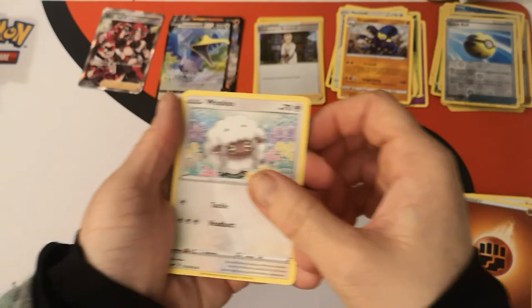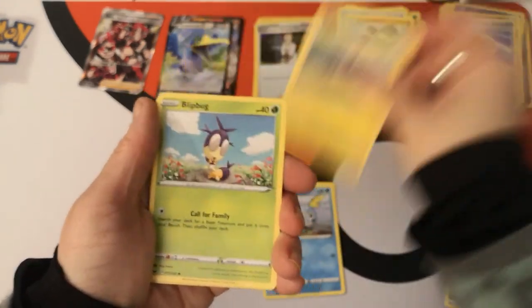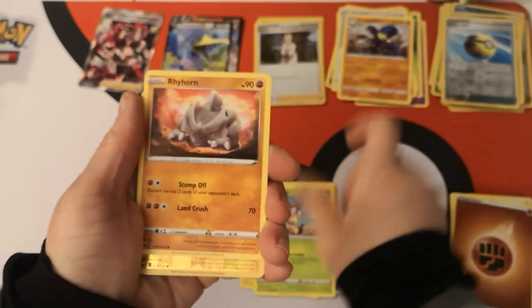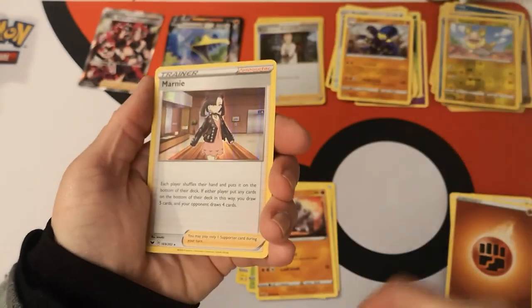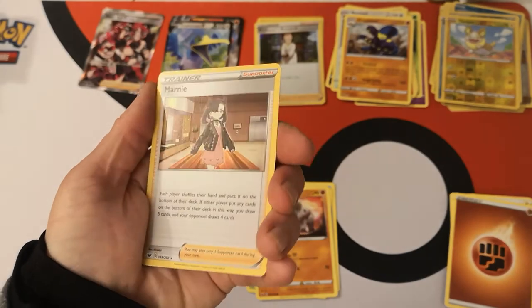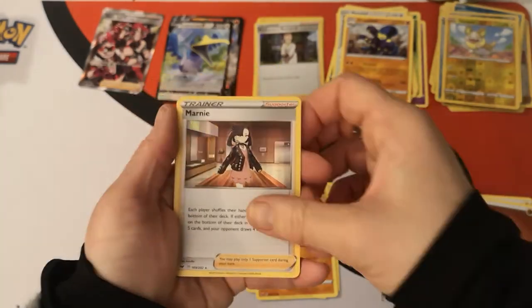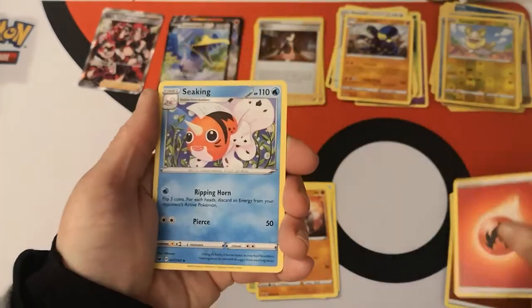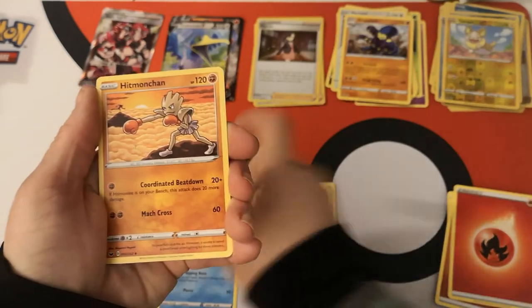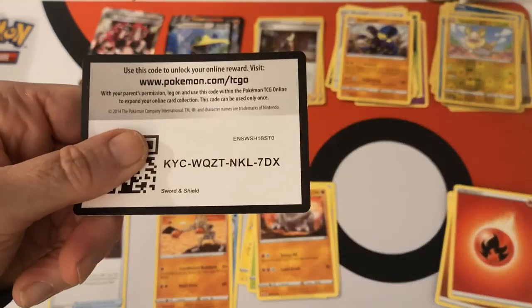We have a Wooloo, Sobble, Pincurchin, Blipbug, Raihan. Reverse holo Yamper. Nice — this is our second holo rare Marnie. Excellent stuff. We have a Fire Energy, Sableye, Hitmonchan, Great Ball, and there is your code card.